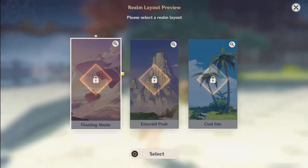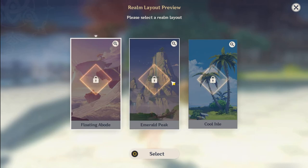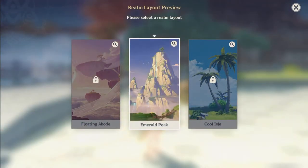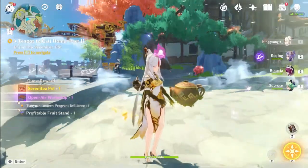Once you put down the pod and try to enter, you'll be tasked with choosing one of three environments you want to start with. Don't worry, because you can always change later and you aren't stuck with your decision permanently. I went ahead and chose the mountainous setting for my plot.